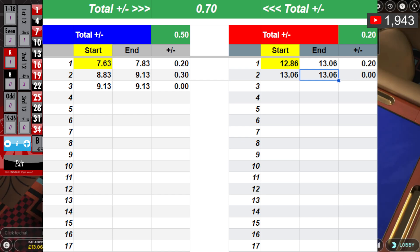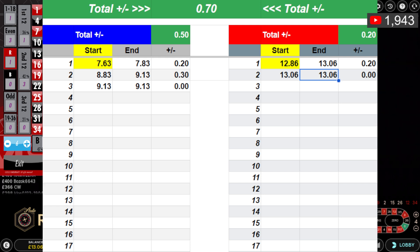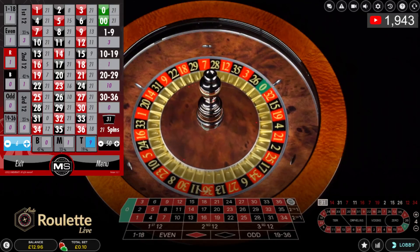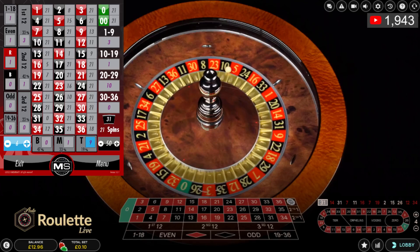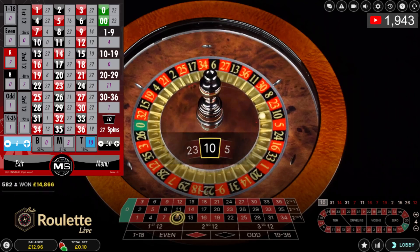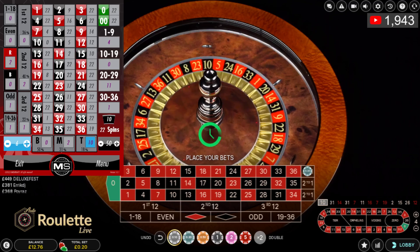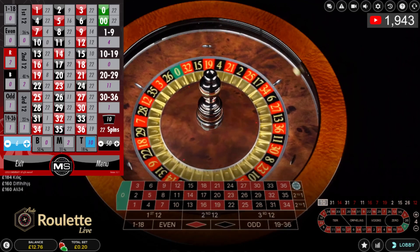I've switched to the auto table, switched it to immersive view. Number 31 was the last number, then it went to 14, then to 31. I'm going to cover the top row — 10 pence, looking to make 30 pence profit or greater than 20 pence. 10 black — repeat the bet, add a chip. If this hits I'll get 30 pence profit like on the other casino.